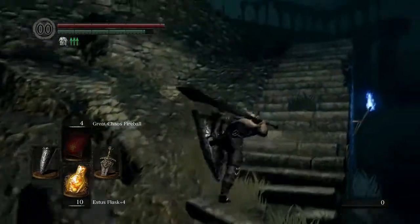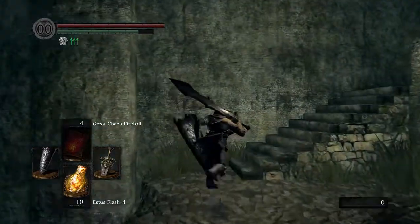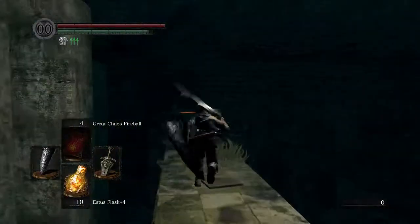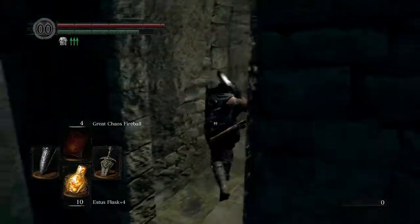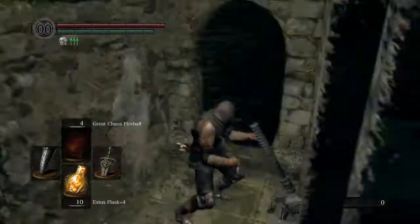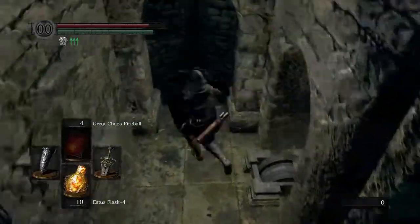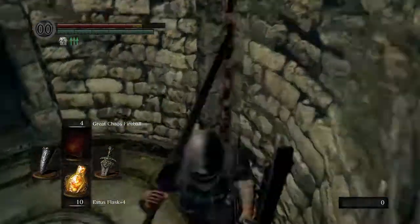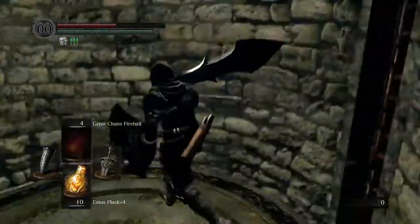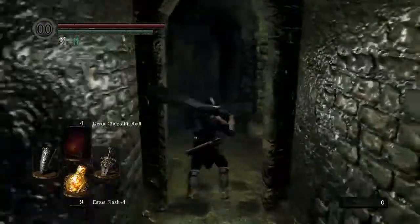I've already died — what do I have to lose? I'm just gonna run. I have to go left after I go down this hallway up ahead, not right. Look at him rising up. I don't think my shield does anything right now. The elevator's not up — that sucks. Go, go, go! Oh my gosh! Hopefully the ghosts will stay up there and I can be down here.